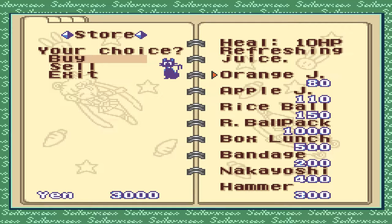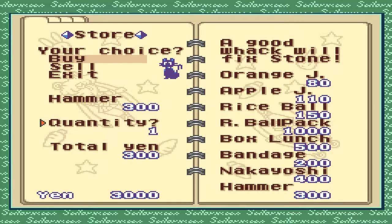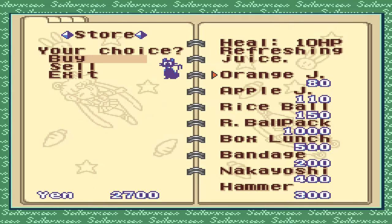Let's speak to this girl. You can buy stuff here: Range-E heals 10 HP, Apple heals 15 HP, Rice ball heals 30 HP, Air ball pack heals 300 HP, Box lounge heals 100 HP, Bandage heals 50 HP. We can heal with all of this. We'll fix stone — costs 3000. We only have 15 health points, that's really bad. Let's buy a bunch of oranges — buy 11 of them.